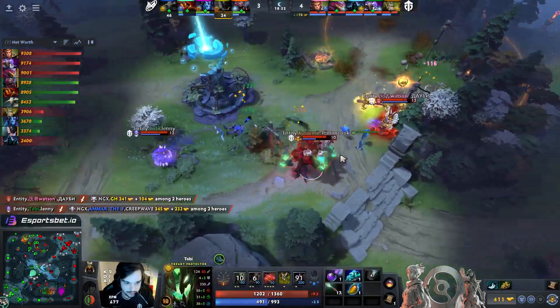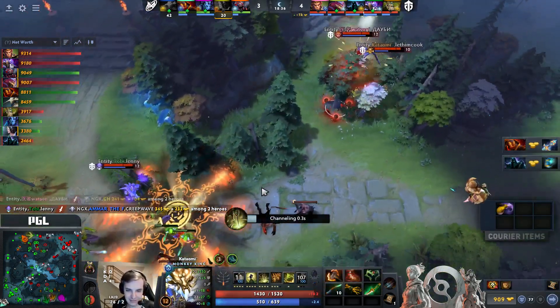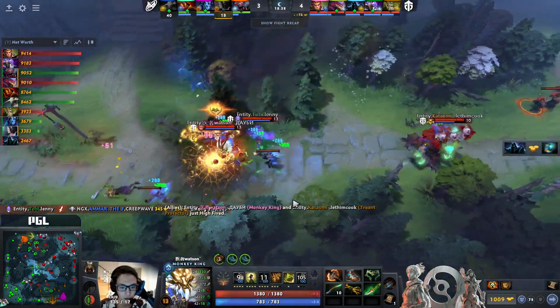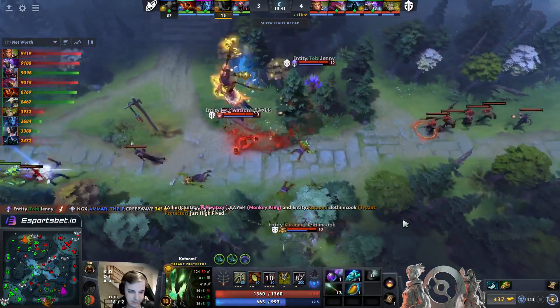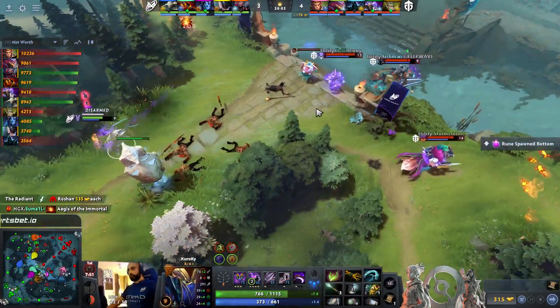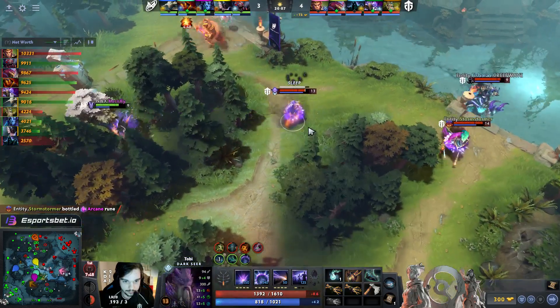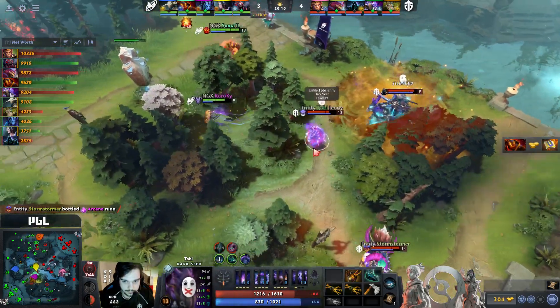Toby with the vacuum back into the ion shell and there are two kills for Entity. This vacuum-wall combo is going to be huge throughout the whole game. Monkey King is farming while the battle comes in — pops the aphotic shield on Stormstormer. They've got a lot of heroes here for Entity, though it doesn't look like a big engagement.